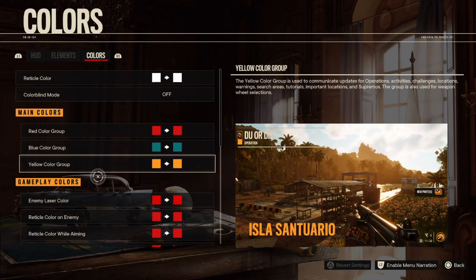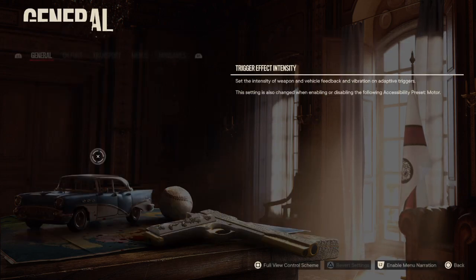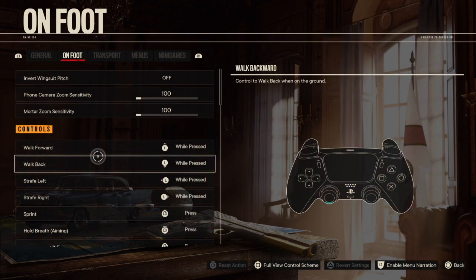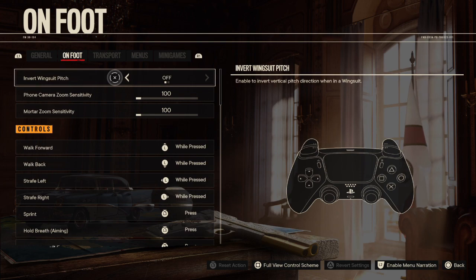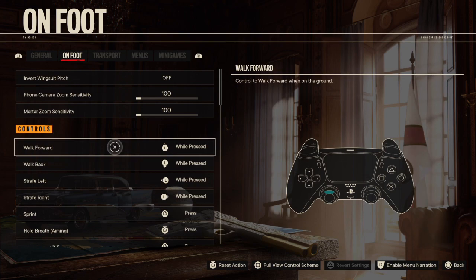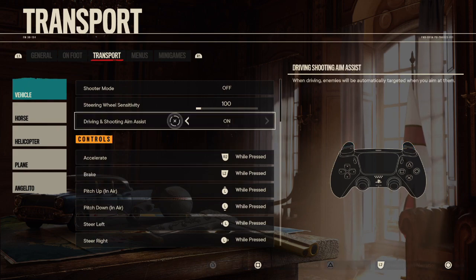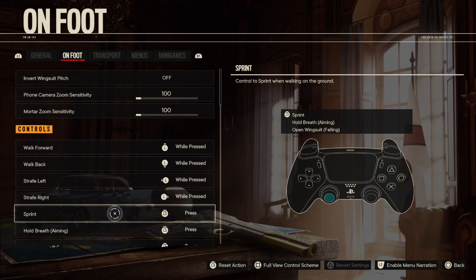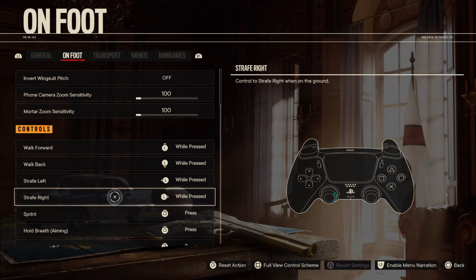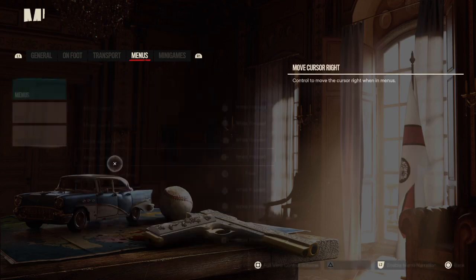Man, lots of stuff going on here. No, we're not going to mess with the colors because I could just really screw that up real bad. Controls — okay, I'm going to need to figure this out because it's a new game. Invert wingsuit pitch — I might need to do that. I know I was not very good at wingsuiting in the other games. They got all this stuff highlighted so you got to figure it out. Better if they just had a diagram with all this stuff on it. I guess we'll figure it out as we go along.